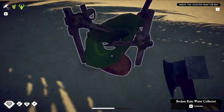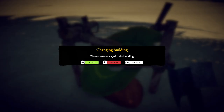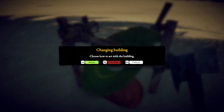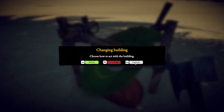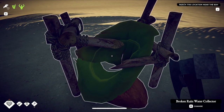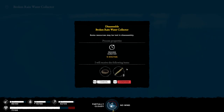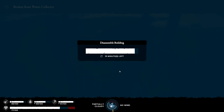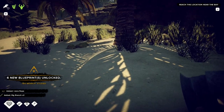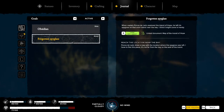All right, so it's a broken rain collector. Oh, there's no way to fix it. So dismantle is the only thing I got. Well, that was a waste - if I knew that was a thing I would have just went ahead and broke it down over there. I thought I was going to be able to fix it.